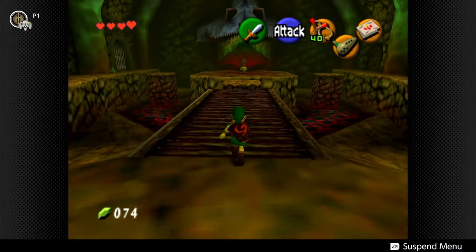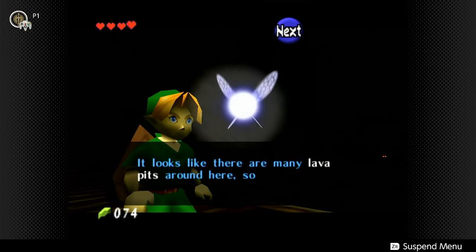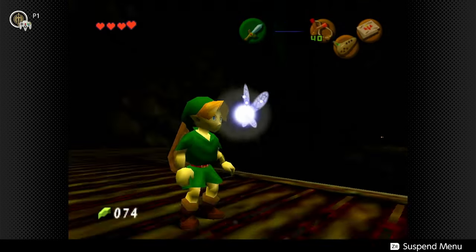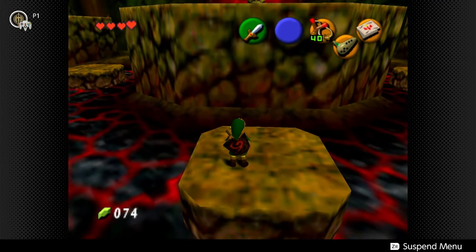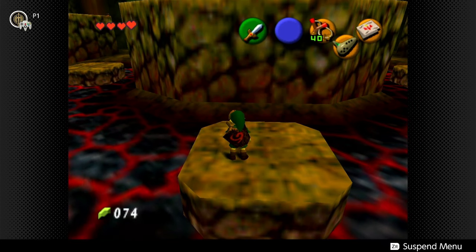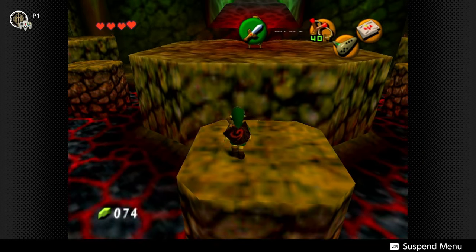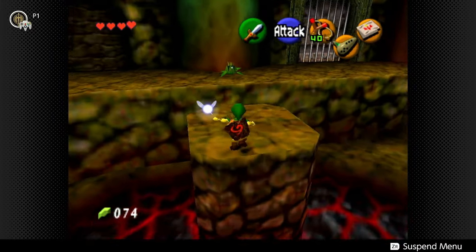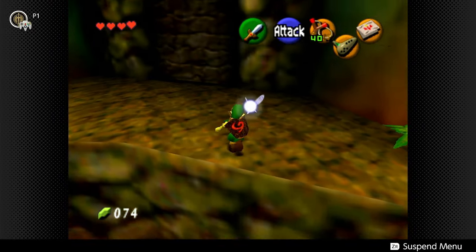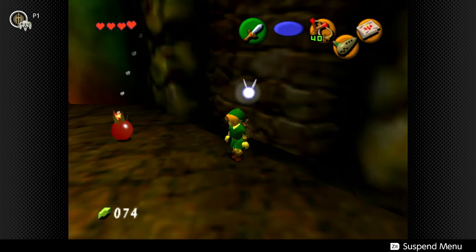All right, so we're here. And once again, Navi is letting us know something quite obvious — there's basically lava down there that we need to watch out for. Thank you very much. Watch out for the beamos there. Let's see what we can do with this bomb flower. Good job, Eric.